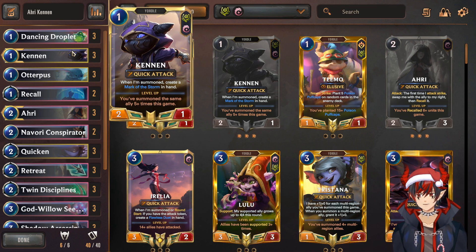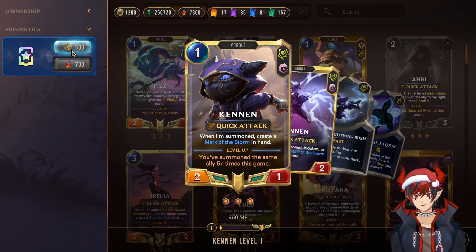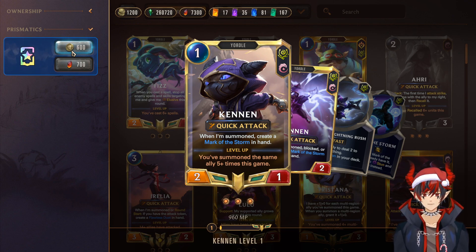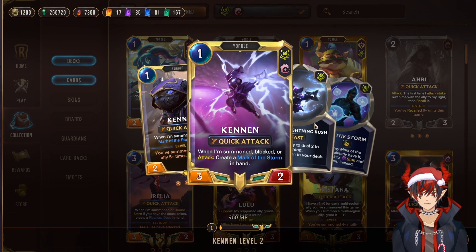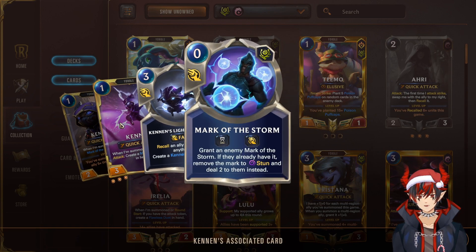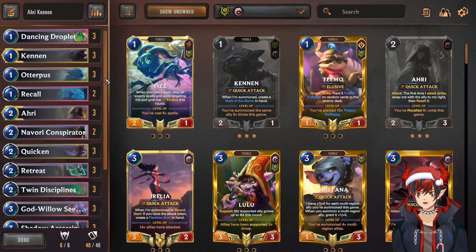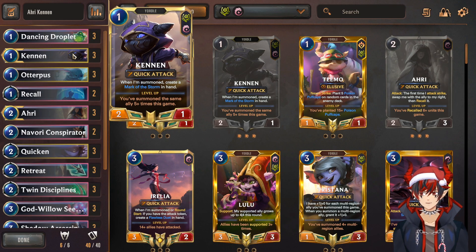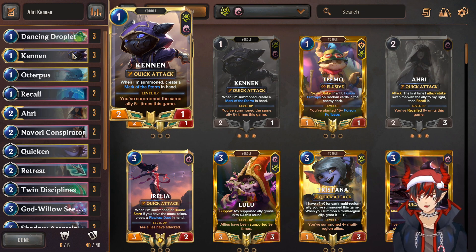Next, we have our first champion I want to talk about: Kennen. When summoned, he creates a Mark of the Storm. A lot of people have been seeing Kennen in different decks, most notably Kennen Ezreal, which is really strong right now. This is a different version — we're not playing around Kennen as our primary win condition, so he's in here just for more recall synergy. If we need to play around him we can, but he's actually completely okay on the back burner.